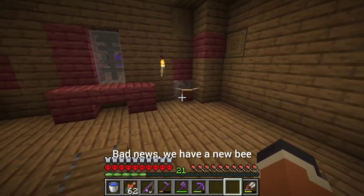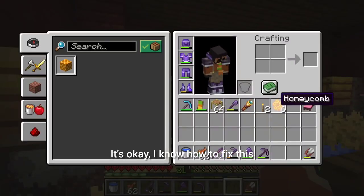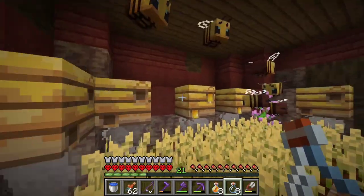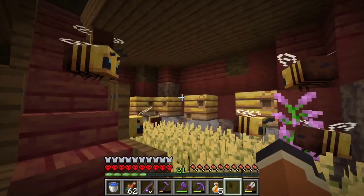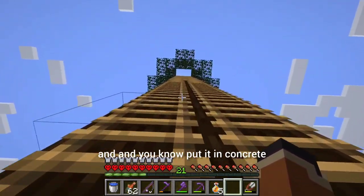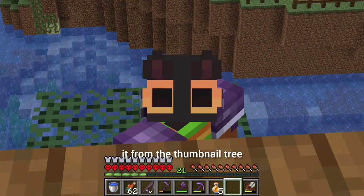The roof is finished — bad news, we have a new bee and he's up here now. It's okay though — if I wait until nighttime I'll just open the grate again once all the other bees are in their beds sleeping, and then he'll head back to his nest for his little nap. Let's take a quick look from the thumbnail tree just to seal the deal — nothing is ever truly done until you see it from the thumbnail tree.